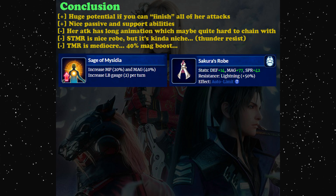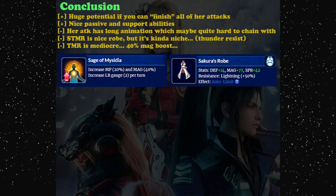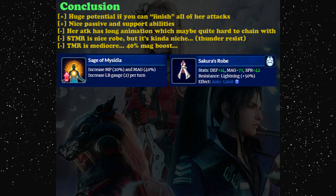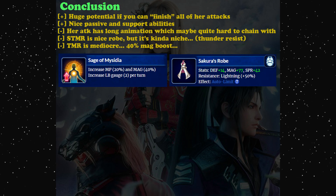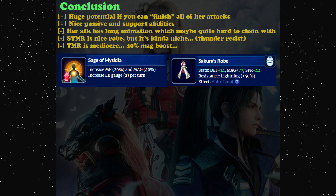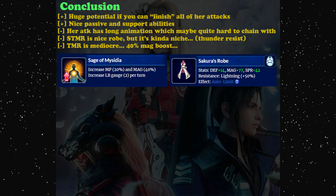What I don't like about her is the long attack animation. Her TMR is self-obvious — 40 magic is kind of low, 20 MP, and 2 LB gauge regen, not something you'd chase for a mage. Her STMR has really high magic at 77, but the most useful attribute is 50% lightning resist, which is quite niche being only one element. I won't chase her TMR or STMR personally. Leave your thoughts in the comments, thanks for watching, please like and subscribe!